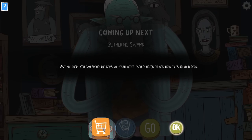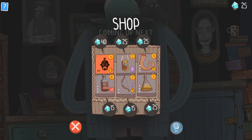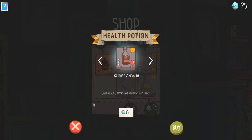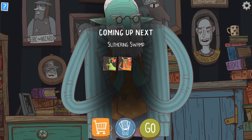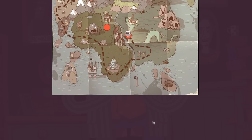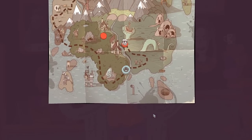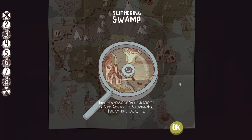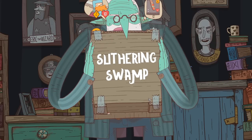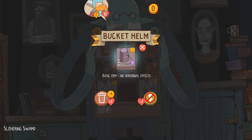I guess I'll go with savage. We can visit the shop and spend gems to add new tiles to the deck. It's pretty pricey up in here. There's a better health potion from the bottom row — it's free. I like free. Free pleases me. Free makes me happy. It tickles my jimmies. We've got the slithering swamp up next, so let's slither on over and see if we can lay some of these guys to rest.